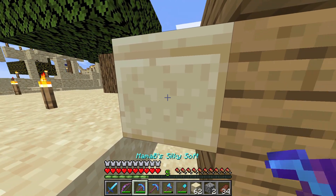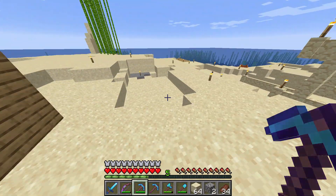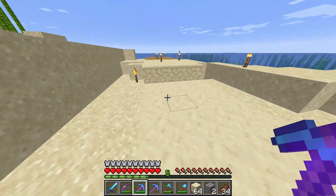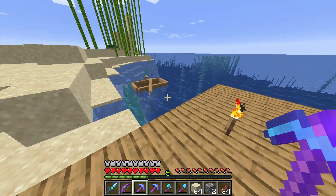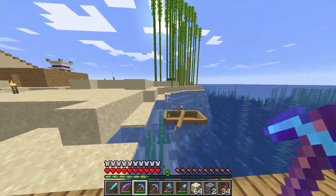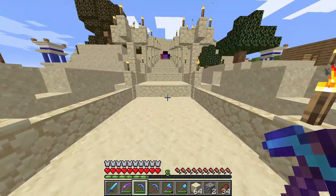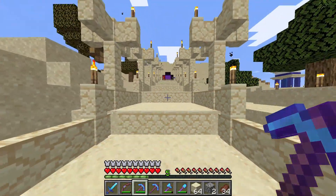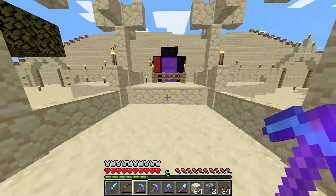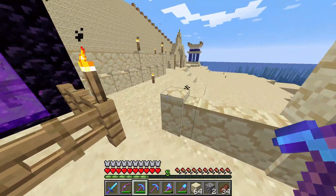Everything just froze on me, and then I placed blocks instead of closing the door. So I made us a little dock, and right about where the bamboo is is where you spawn. I'll probably link up the road to there. Here is the start of the road — I kind of want to add some blue and quartz in here, so I have to think a little bit about how I want to build that. And then these will be blocked and the portal will be moved.